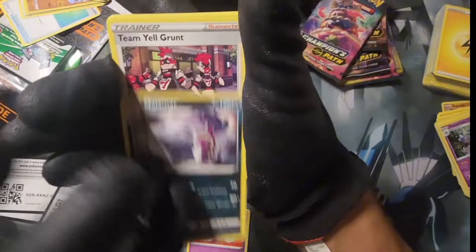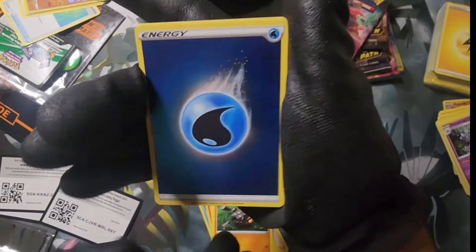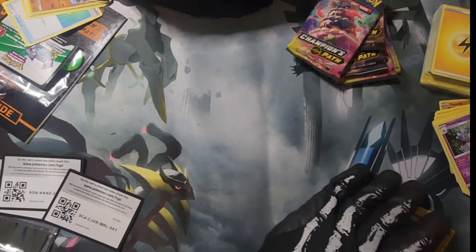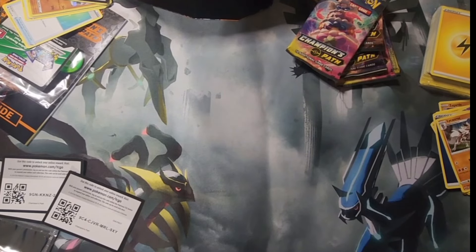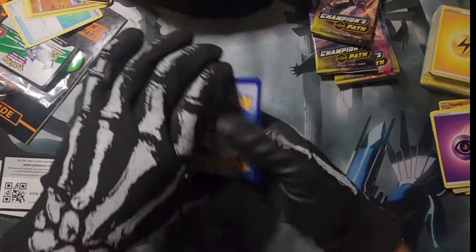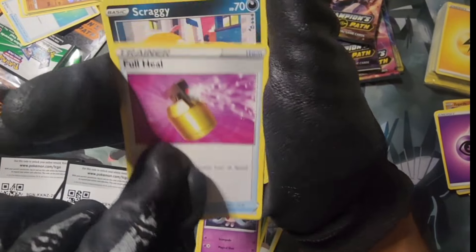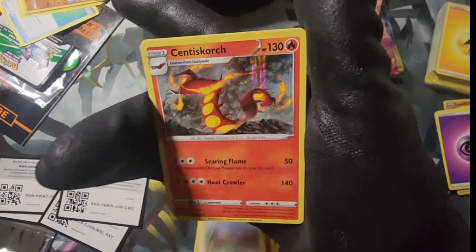Next pack: Malamar, Swablu, Trubbish, Rolycoly — we got a reverse energy and a Litten Rockruff. You don't see those energies very often, something different. Next pack: Milo, Turffield Stadium, Bead Rail, Hattrem, a full heal, Scraggy, Purloin, Machop, another Turffield Stadium, and an Inteleon Scorch hollow.